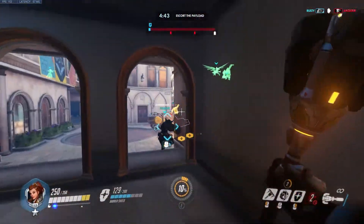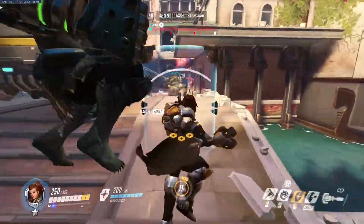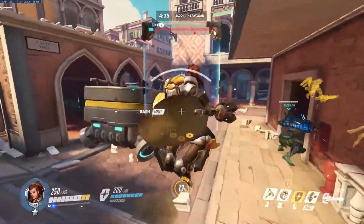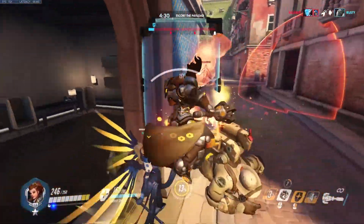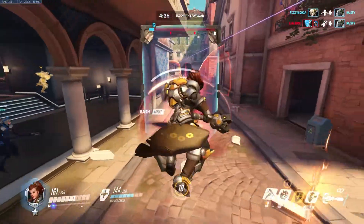We block for Doomfist on the retreat. Roadhog is long. We don't know where Ash is — Ash is back left. We put one onto Ash. This will give Ash hopefully movement to kill. We tried to use the big miss. Right there we had Winston's... Nobody's pushing cart, that's a problem.